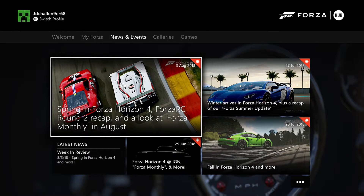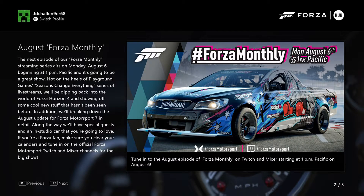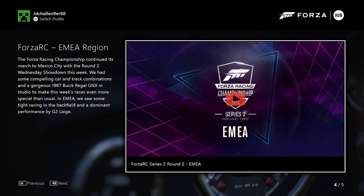Let's move on to news and events now. So the Spring Forza Horizon 4 DC wrap and Forza Monthly in August. It comes up with weekly photos and all that, so let me show you. We've got the August update from Forza Horizon, and the Forza Horizon 4 Spring — it's here. It says season change — everything changes for Spring in Forza Horizon. And they're saying the Forza Racing Championship will continue in March in Mexico City, with Round 2 of the Wednesday Showdown this week.